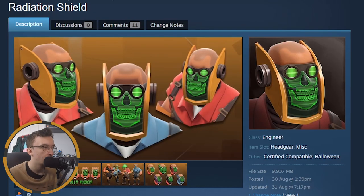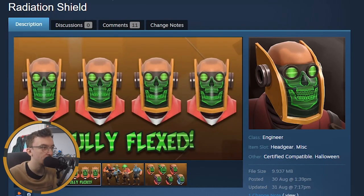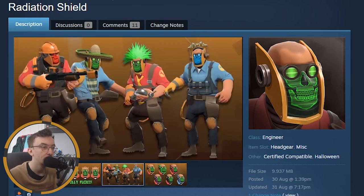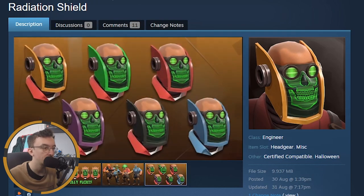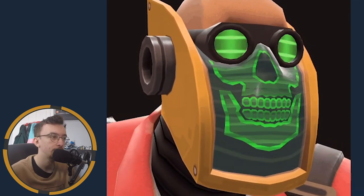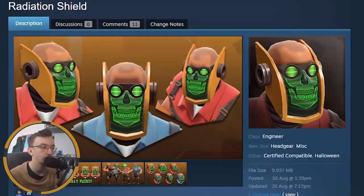We're going to finish off by looking at the Radiation Shield — it has facial movements that probably coincide with when the Engineer speaks. I like that, that's a very cool feature. This looks like quite a nice cosmetic overall. Wow, that's cool — I like that. The community is smashing it once again with their cosmetics for this game.